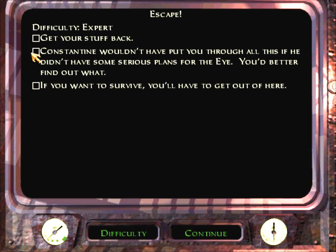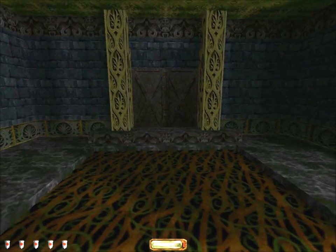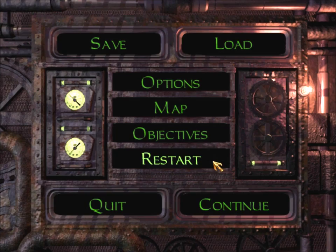Constantine wouldn't have put you through all this if he didn't have some serious plans for the eye — you'd better find out what, and if you want to survive you'll have to get out of here. Pretty straightforward. You'll notice we get no opportunity to purchase anything. We start the mission with only Constantine's sword and, although it's not shown, we do thankfully have our compass, but that's it. We're gonna have to pick up some equipment along the way in order to have a chance of ghosting the level, which of course busts supreme. Also, you might notice right away that we start off with half health — only five out of ten shields — but I don't think that'll flag as damage taken at the end of the mission.